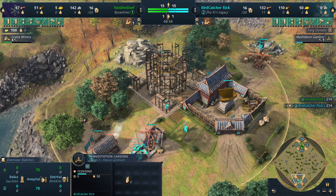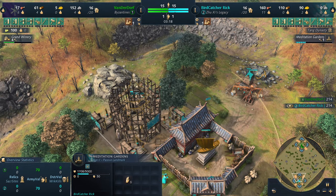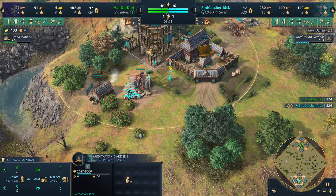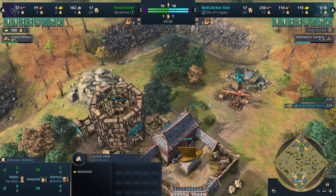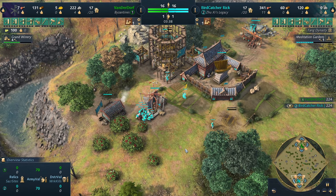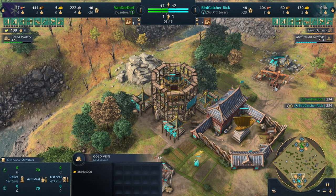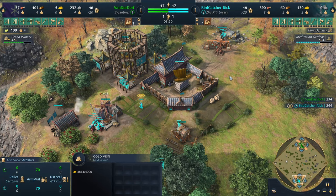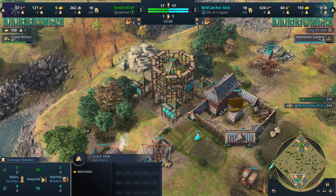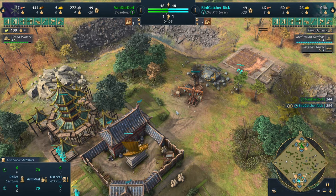We are going to be getting the meditation garden — nice spot too. The meditation garden did get nerfed. I would cancel that and move it up a square, because the radius did get reduced by one square. Otherwise it would be covering this berry and also hitting the gold, which it is not at the moment. The amount has been reduced as well — it's six food per berry patch, 25 stone, 25 gold. The wood stays the same at one wood per tree per minute. Meditation garden did get a decent nerf.